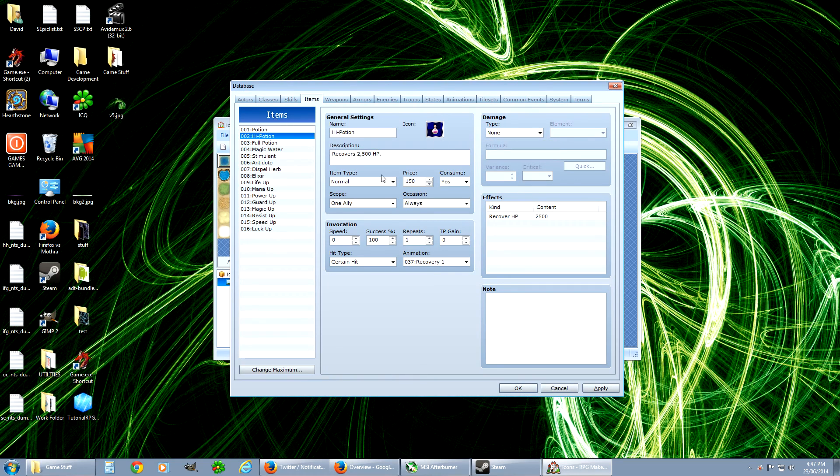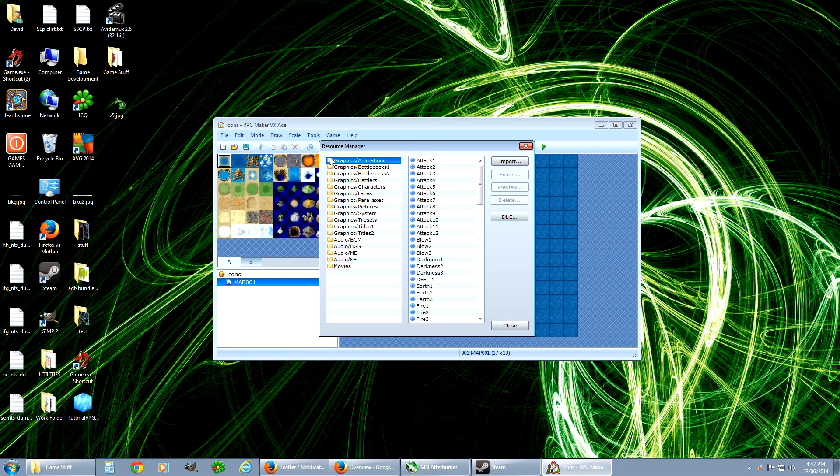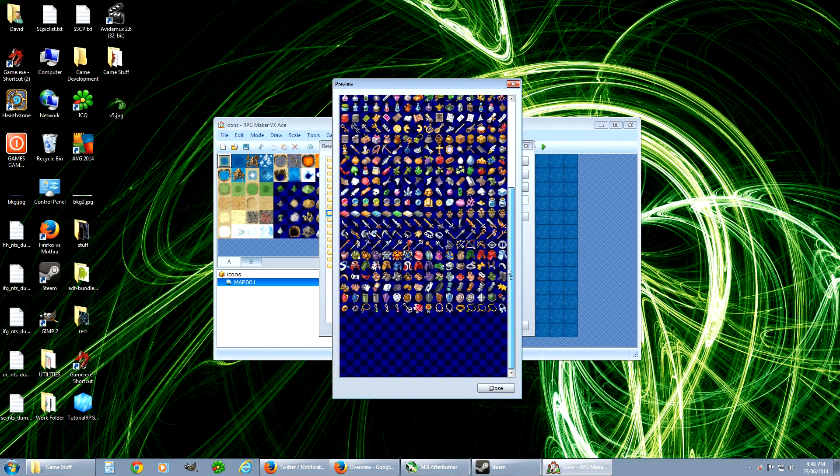So let's say we want to change that. We have to go to the database and into Resource Manager. You go down to System, Graphics, and then System — Icon Set, preview. See, that's the thing we want to edit right there.